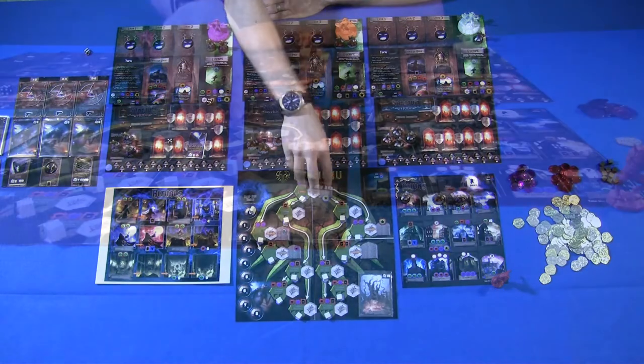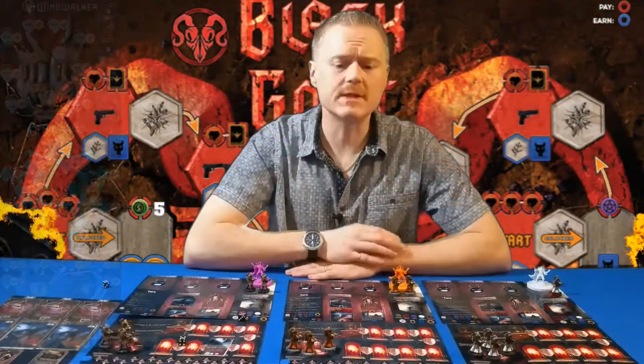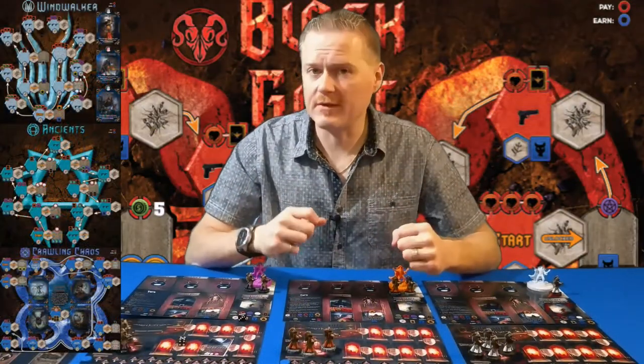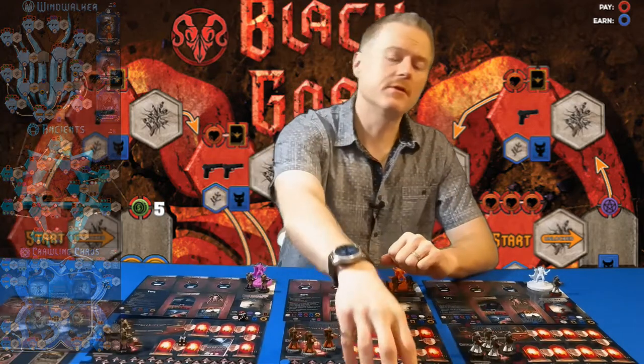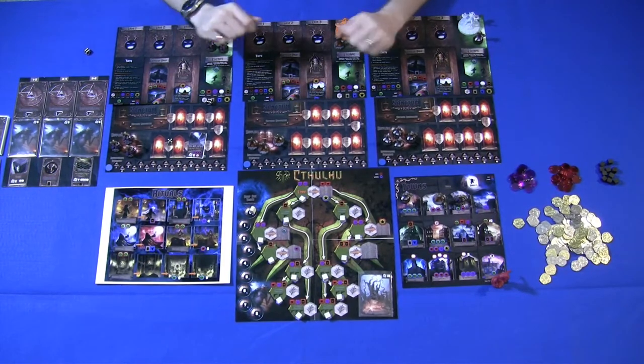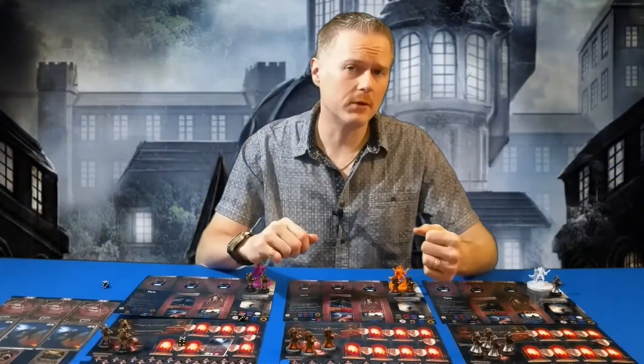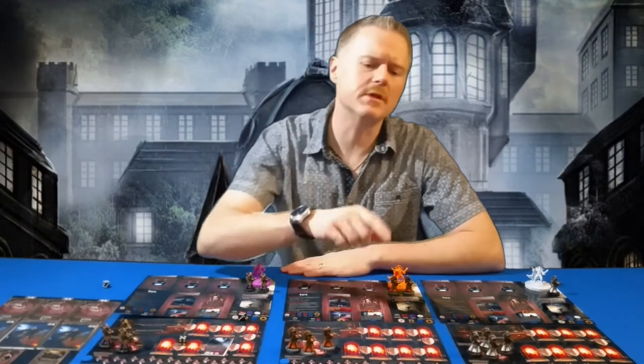There are multiple different cult boards, each representing one of the great old ones. Every one of them adds different gameplay, different variety, different resources, and different ways to play the game, making sure that every time you play Evil High Priest it plays differently. The Cthulhu board plays differently from the Black Goat, and if you have access to the full game, there are even more boards. The print and play PDF includes the Cthulhu and Black Goat boards, and just from those two I can see how differently the game plays.